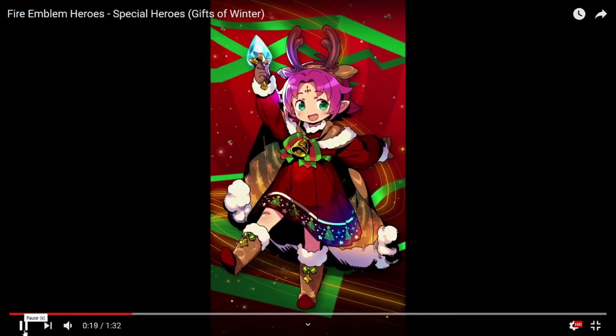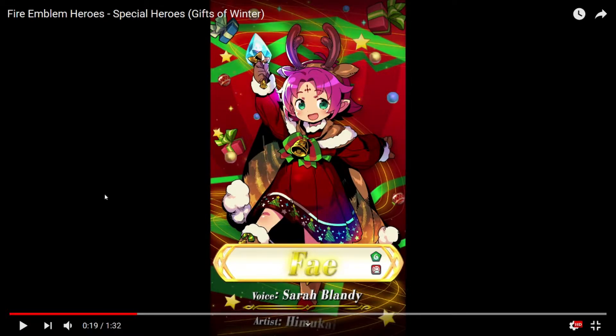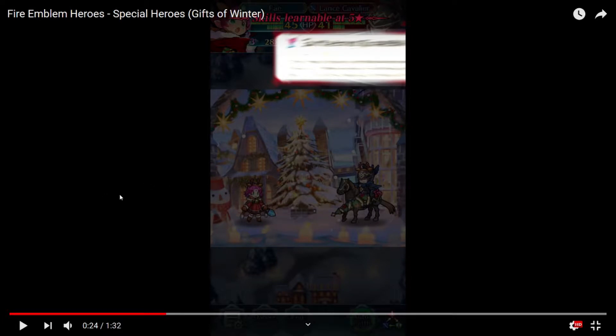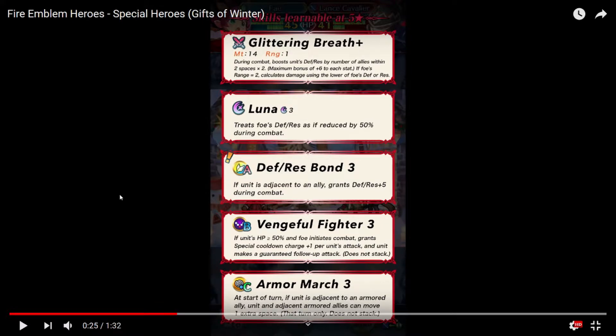So the first one is the holiday of the year. We have Faye, who is of course the Armored Dragon, and with this you can kind of make an Armored Dragon team. She just can't admit that she is sort of cute. And another cool thing is her transformation as well. She has — Elsa's opponent has a Christmas tree. Her skills, and I've noticed this on the trailer, they are implementing telling us new skills through the exclamation mark. We have Attack and Glimmer of Rest — so during combat it boosts the unit's defense and resistance by the number of allies within two spaces times two. Standard Dragon Zone refinement.